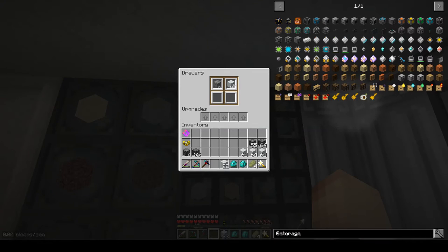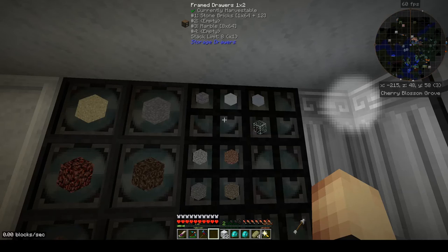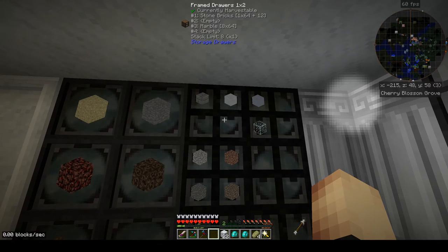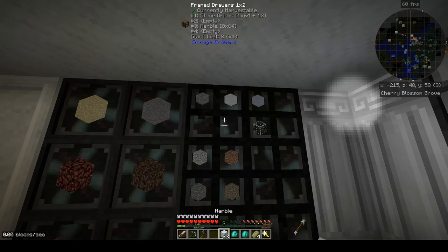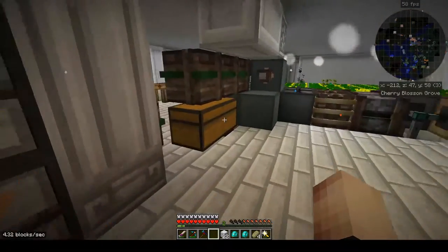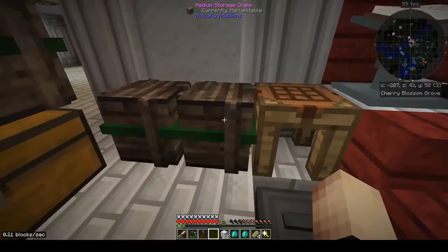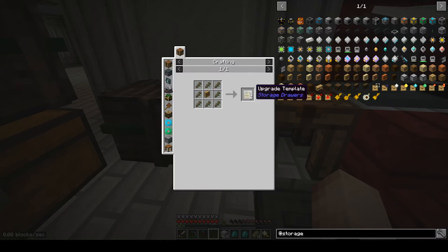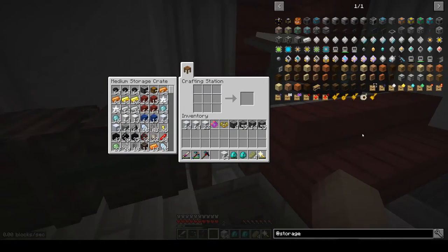In this case I have marble and stone in here — I can see the stack limit is eight, and I have eight stacks of marble already with more to put in, so I want to do some upgrades. I've already made a bunch of upgrade templates — the recipe is just any drawer surrounded by sticks. I have a bunch pre-made and ready to go.